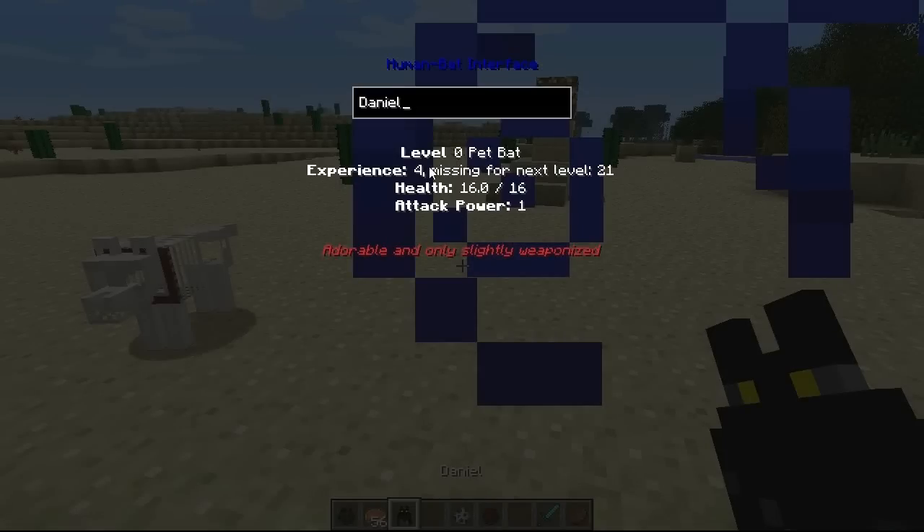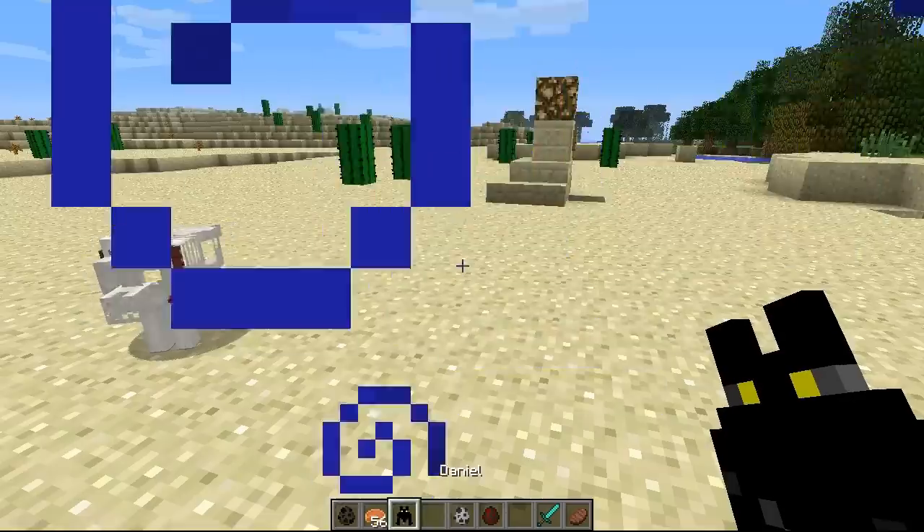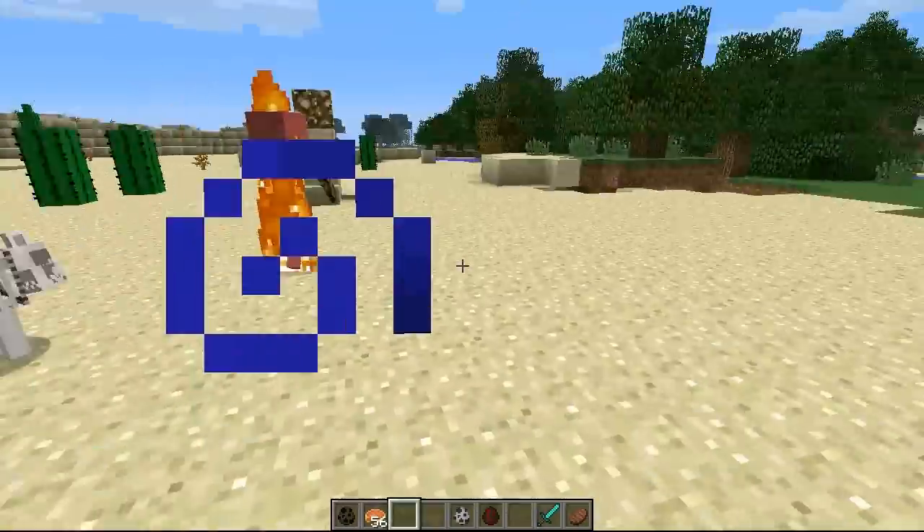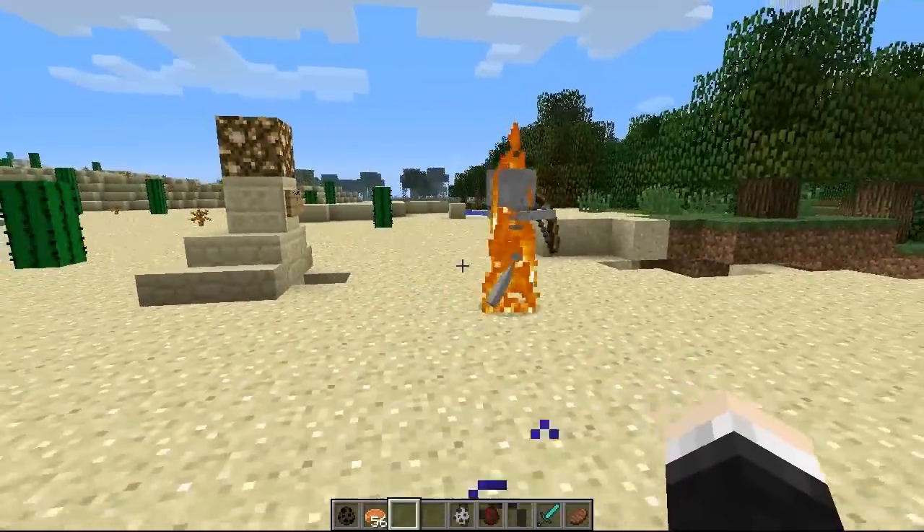As you can see he has gained four experience for hitting that spider. He doesn't have to actually kill the spider — he just needs to deal damage to mobs. Every piece of damage he deals he'll get a little bit of experience, and now we only need 21 for the next level. He is not as good against skeletons because he's really good against mobs that have ground attacks.